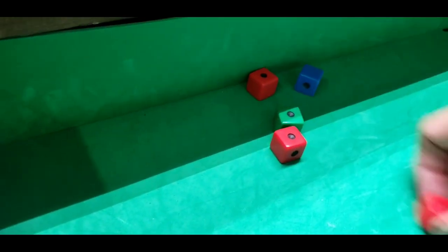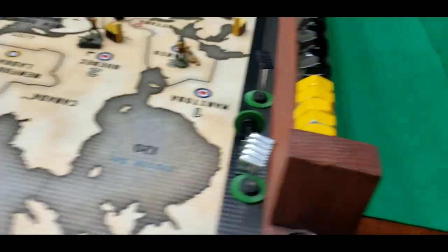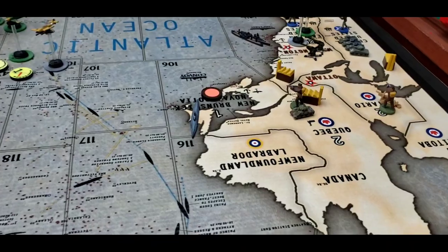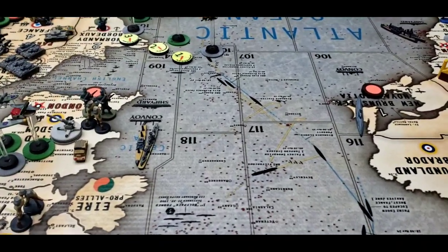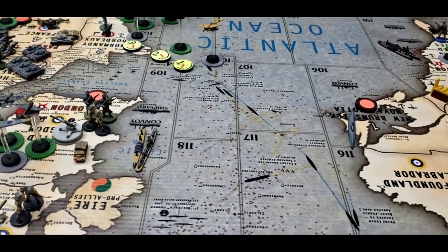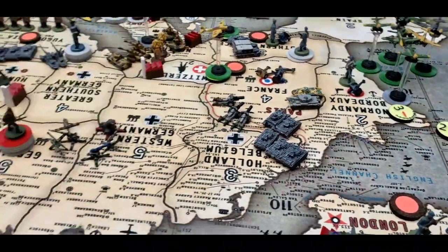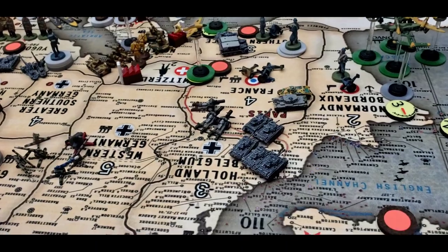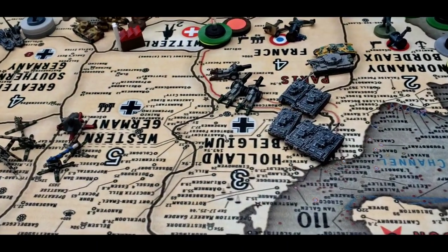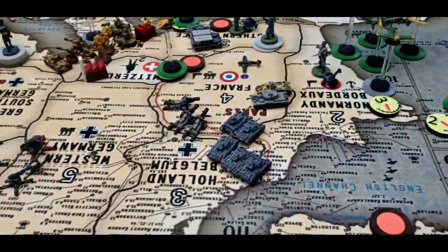The Allies scored four hits — a 50% hit ratio. Germany must remove four units. Then Germany removes three French infantry as Allied casualties. Germany removes four units; the Allies lose one armor.